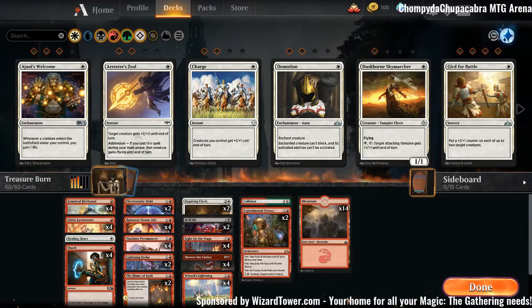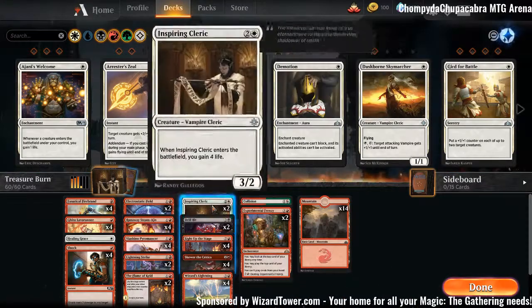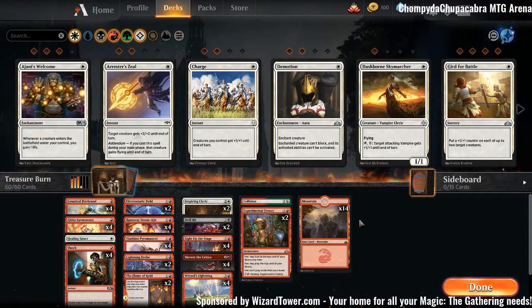5-0. Didn't lose a single game with our four-color mono red deck. Drill Bit was really nice — we only got it against mono red, which I think is its worst matchup, but it took away their Experimental Frenzy. Inspiring Cleric — I think we got both of them against mono red, and then drew Healing Grace later on. When we didn't play against mono red a 3/2 beater is still decent. Healing Grace doesn't do a lot against non-mono-red decks, but if we play the mirror and stumble, it could easily go their way. So I think it's a very important card to have in there.